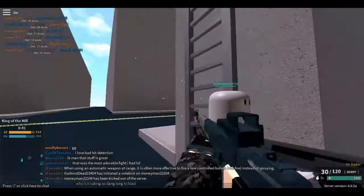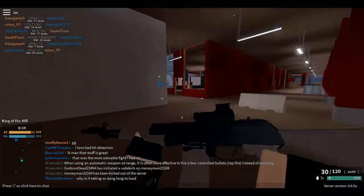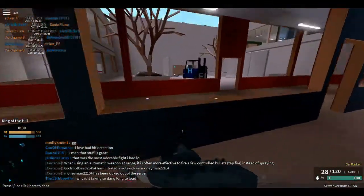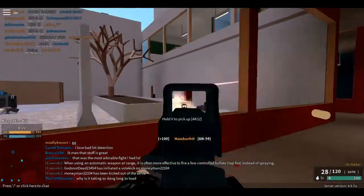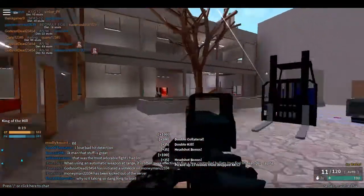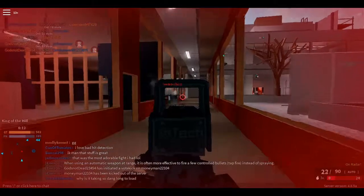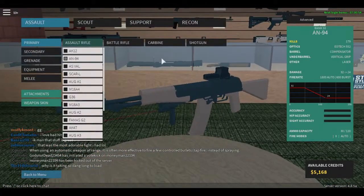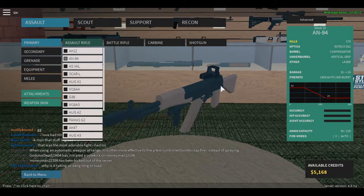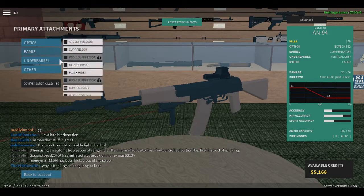Western Gunslinger here, welcome back. Today we're doing another gun review, and today we are doing it on the AN-94, one of my favorite guns in the game right now. It just shreds people. It has a fire rate on auto of like 1200 — it's amazing what this gun can do. It does 1800 fire rate, which is more than the Kriss Vector itself.